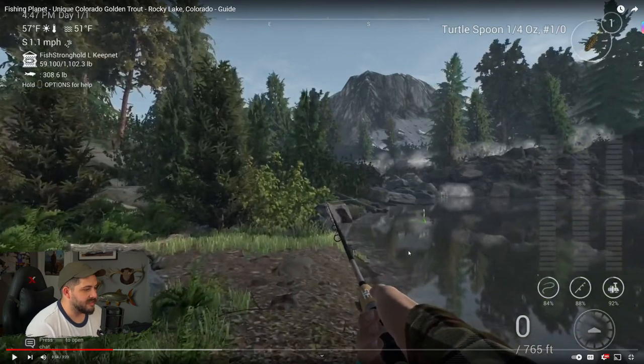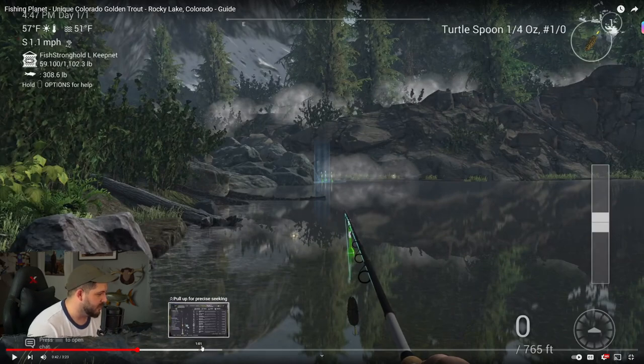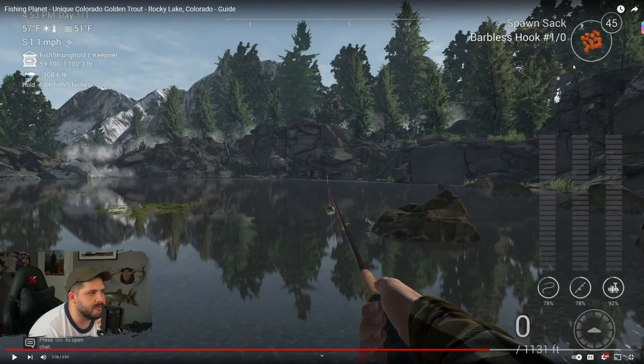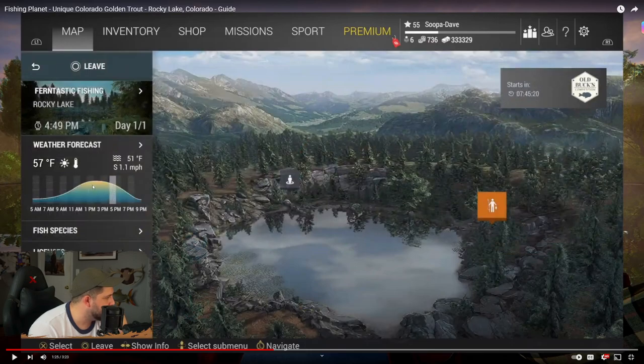We're going to be fishing on the left side of the lake. He's using the turtle spoon — a monster fish lure — to catch the unique Colorado golden trout. You can also use the purple narrow spoon, quarter ounce, one-ought. He mentioned a float or bottom setup, using one-ought spawn sacks, but he also said mayflies would work, which is easier for lower level players. We might be able to throw to that spot from the opposite bank. It looks like he's fishing during the hot time of day.